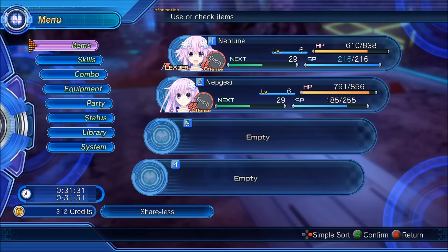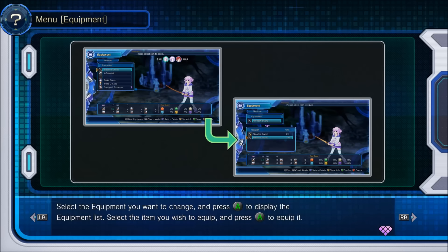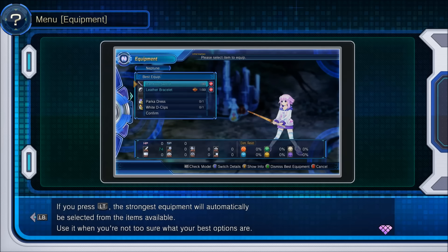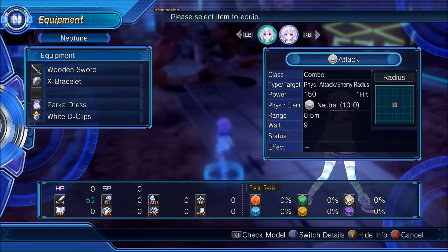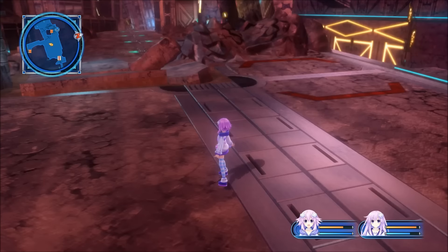We got something called a dot antenna. I don't know what a dot antenna is. When acquiring new equipment, if you wish to use it, you will need to equip party members from the equipment screen. Select the equipment you want to change and press A to display the equipment list. Select the item you wish to equip and press A to equip it. You can also press Y and X to view equipment info and status. Numbers will change in real time, so take advantage of that while selecting equipment. If you press the left trigger, the strongest equipment will automatically be selected. I'm going to try the left trigger and I believe that's actually exactly what we already have — and yeah, nothing's changed. So we have nothing else that we can do right now. We shall continue on.